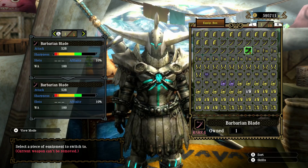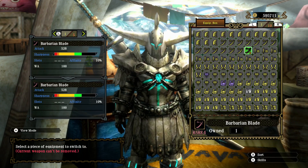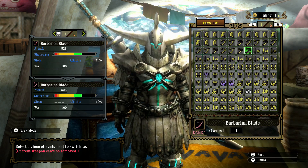Hello there, the Fabled Harpooner here, ready for another double trouble hunt. Weapon class this time is the longsword, and the weapon of choice — I've been debating if I should bring this one yet or not — but it's the Barbarian Blade.